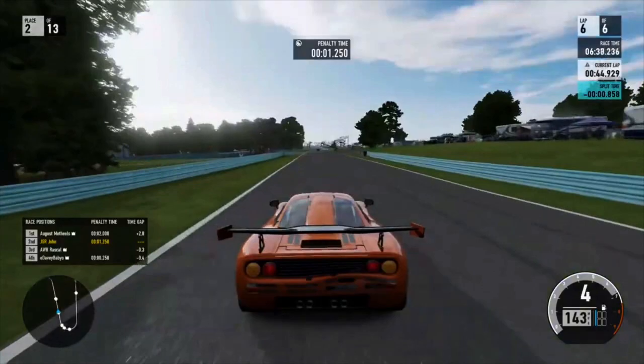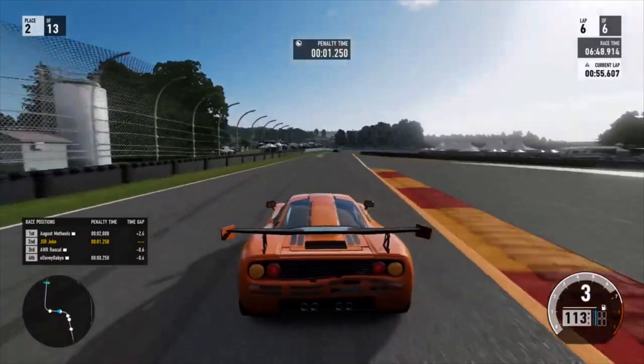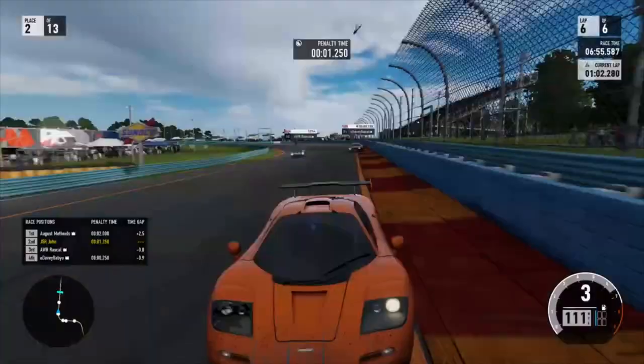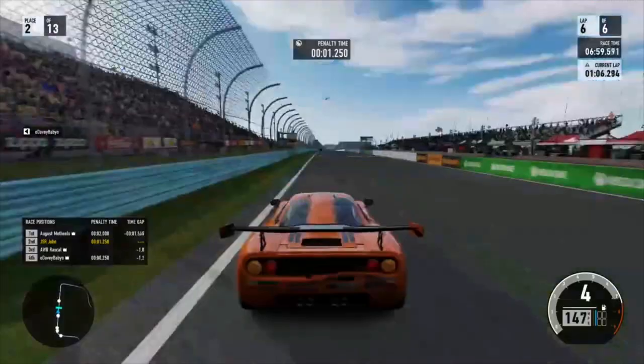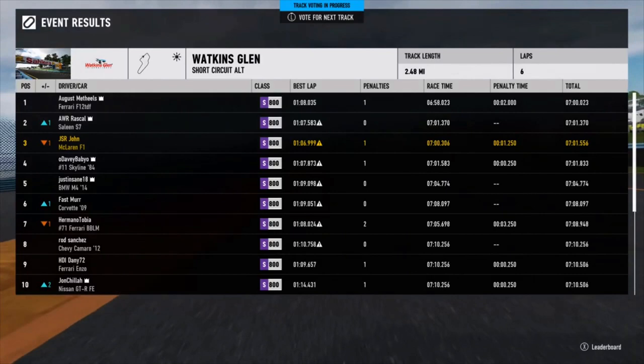Coming into the final turn — the second to last turn, sorry — we just coast it around, take it nice and easy. Same thing for the last turn: we want to make sure we actually approach that apex and extend on the exit. We see those two fighting behind us and manage to get second place. So awesome stuff. We check the race results and it turns out we have to factor in that penalty we got as well, so we actually got demoted to third place. That sucks, but really happy with that race — brilliant display of power versus grip.